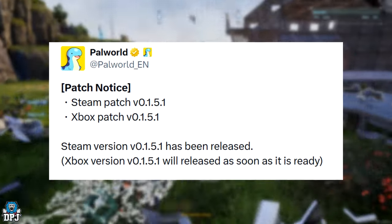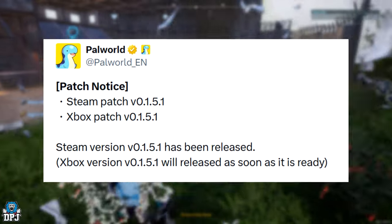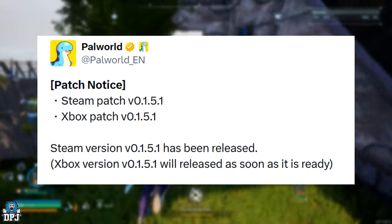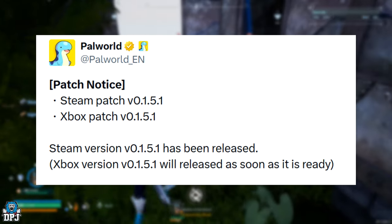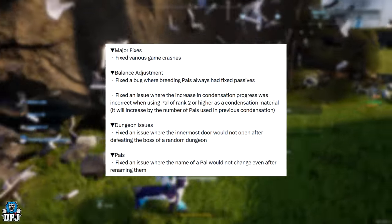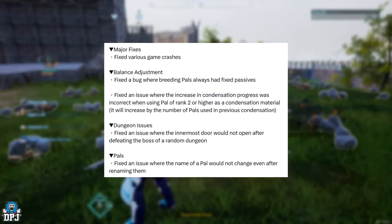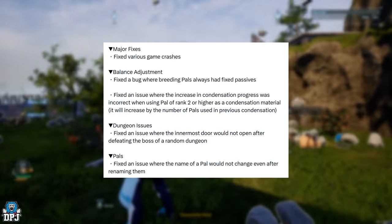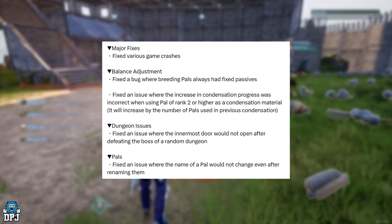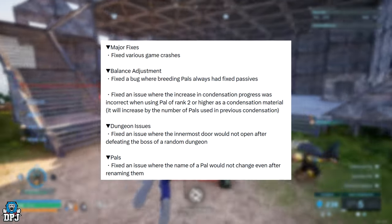The Steam version has already been released and the Xbox version will be released as soon as it's ready, probably tomorrow or the day after. So let's get into these patch notes. Major fixes: fix various game crashes. I hope this is for the people on Xbox because they are experiencing even more crashes than I can ever remember people complaining about.